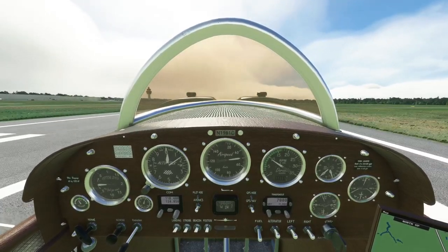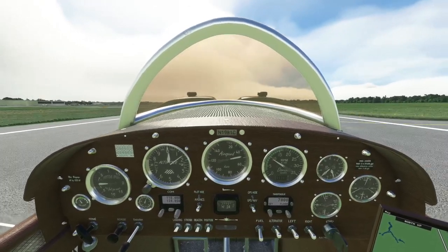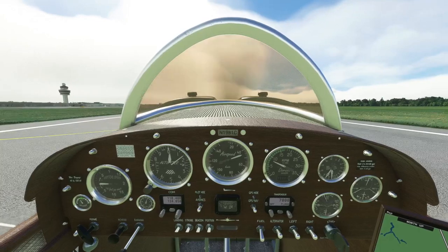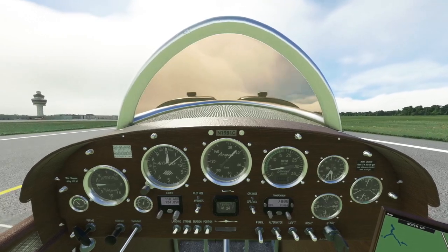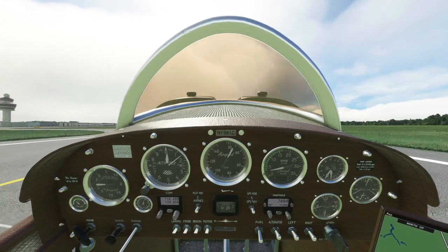I didn't know exactly what the right landing speed was. We sort of hit the ground at 50 knots and that stuck, so that was all right — though I probably could have gotten slower and still made it a safe landing. So there you have it: my test flight in the Dorand AR-1 by Real Physics.